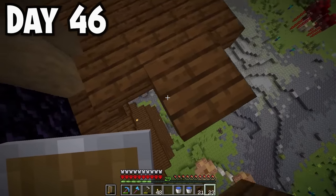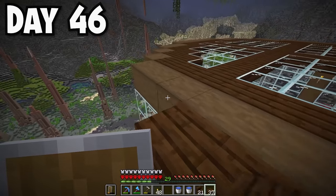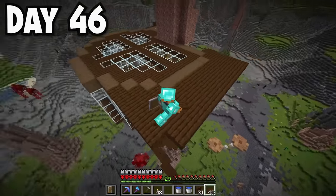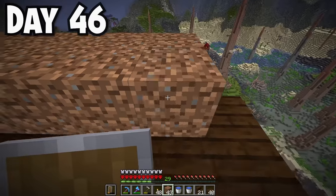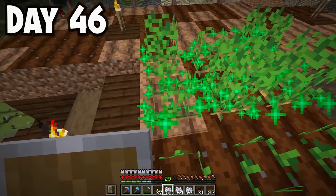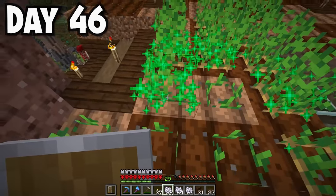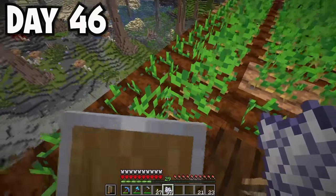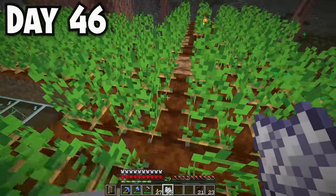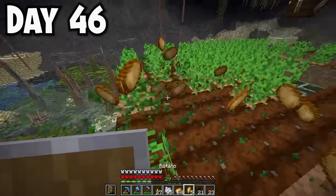I was running low on food, so I expanded my spiral staircase up the spike and made a farm on top of my ceiling. Same process - placed down dirt, hoed it, put some water down, and planted potatoes I got from zombies. All those bone blocks from the nether gave me a whole bunch of bone meal to expand the farm even more. I was left with about two stacks of potatoes to eat.